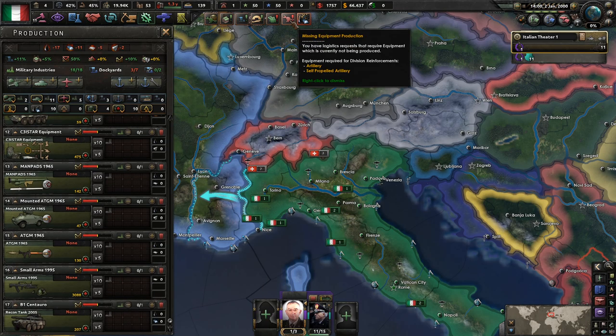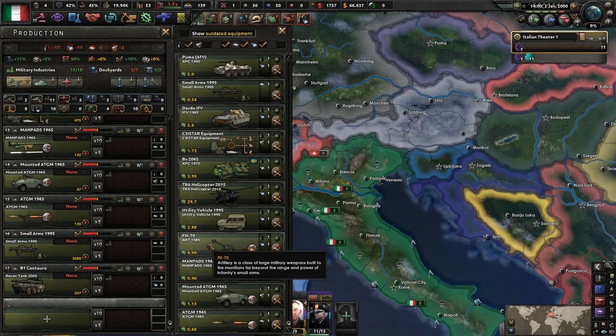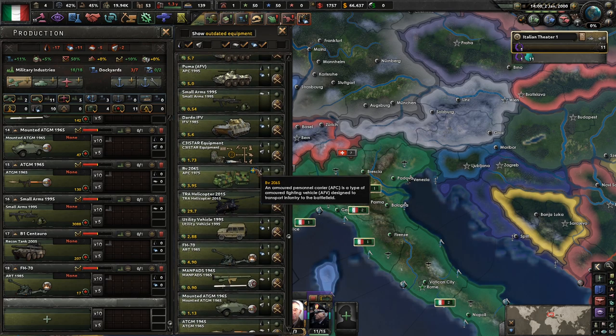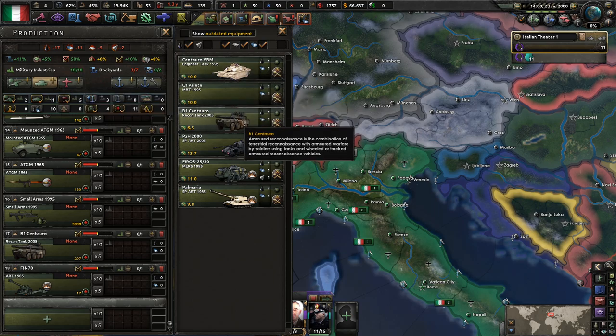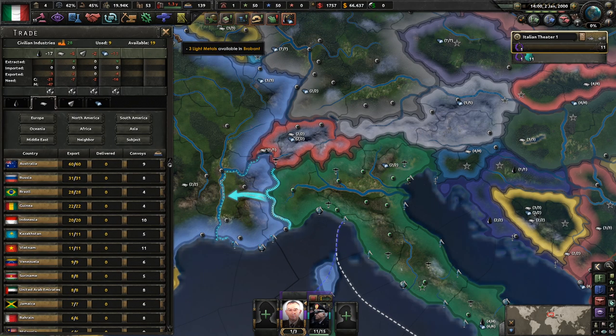We saw the recon tank in here. Following that we are looking at artillery and then self-propelled artillery — I'm assuming these are both in here. Self-propelled artillery — I think it's this one. That should be everything. Fantastic. Of course, we are broke.